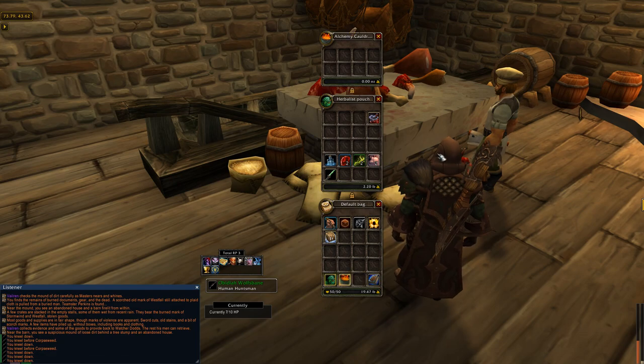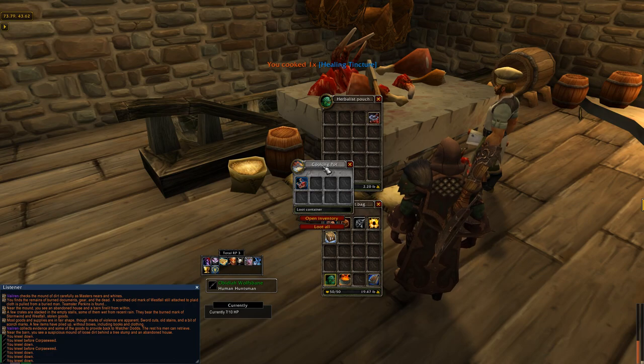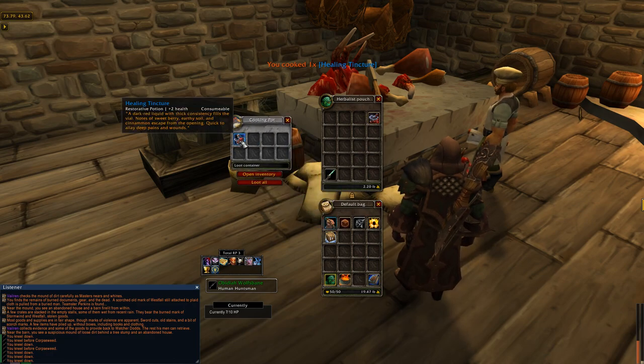I've opened up my alchemy cauldron — it's at the very top. I'm going to go ahead and place all the ingredients in. Go ahead and close it up and right-click it. There we go — I've created a healing tincture.